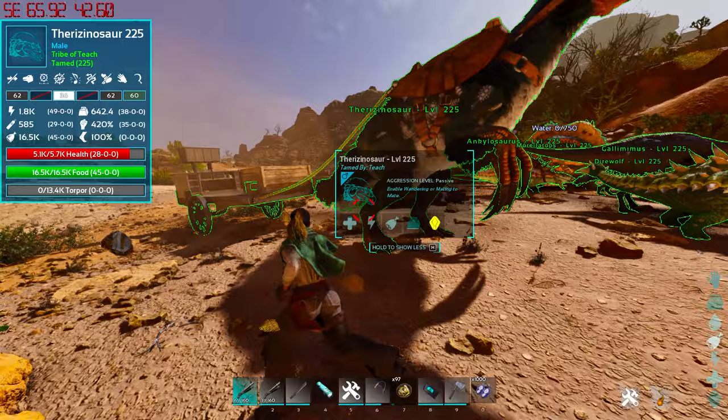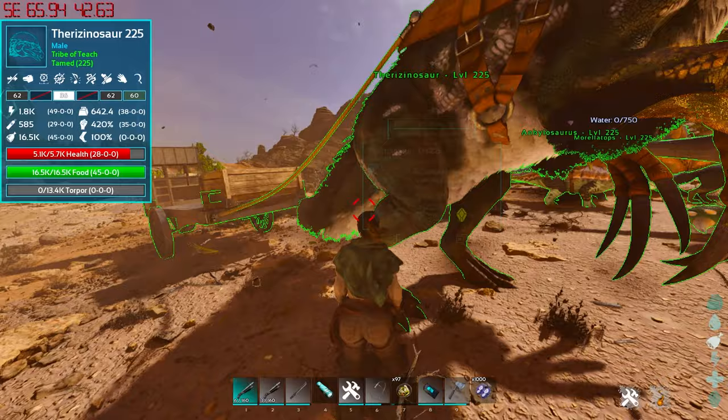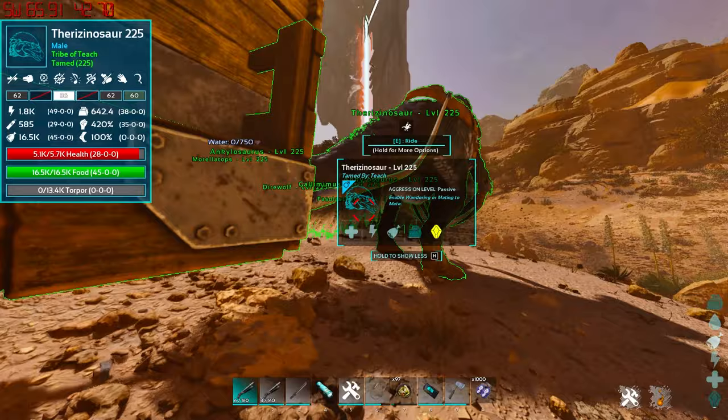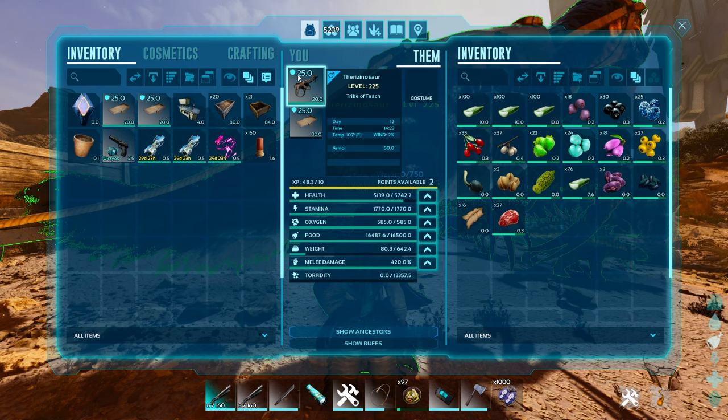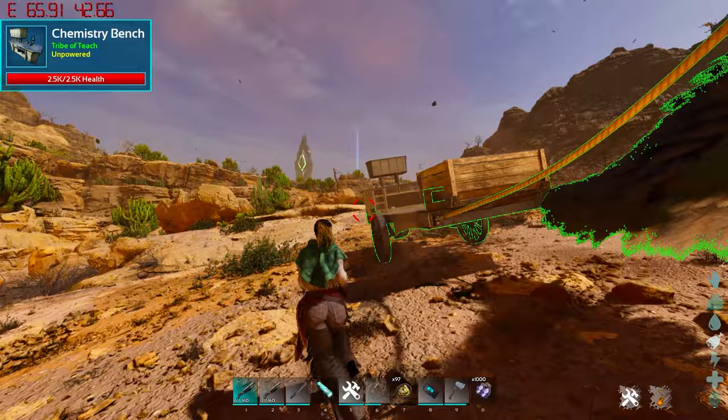It is a literal cart that gets attached to the back. It does a bit of a weird thing — it's very unusual. What it does is it literally attaches to a saddle that already exists on a creature. As soon as I take the saddle off, you can see that it basically says 'can't unequip a saddle with structures built on it.' So you can't unequip it unless you pick the stuff up.